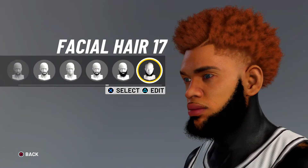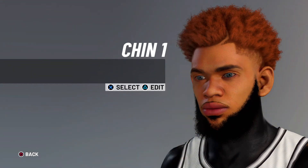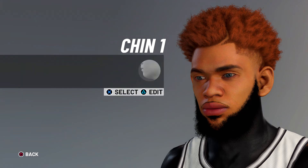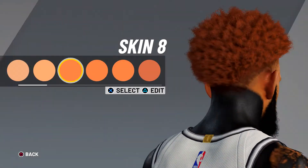Facial hair 17. For the chin, it's gonna be chin one, chin dimple zero, chin prominence 20, front chin width nine, rear chin width ten. Skin is gonna be skin nine.